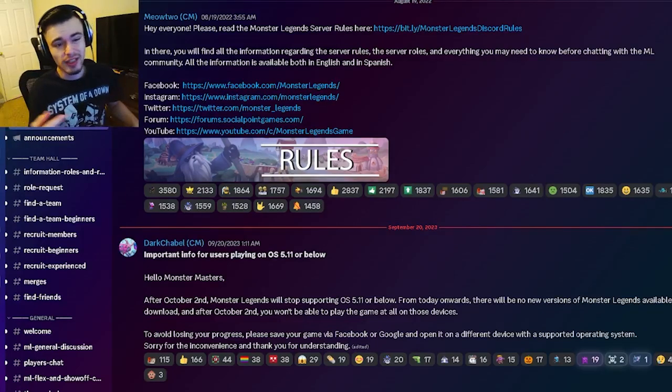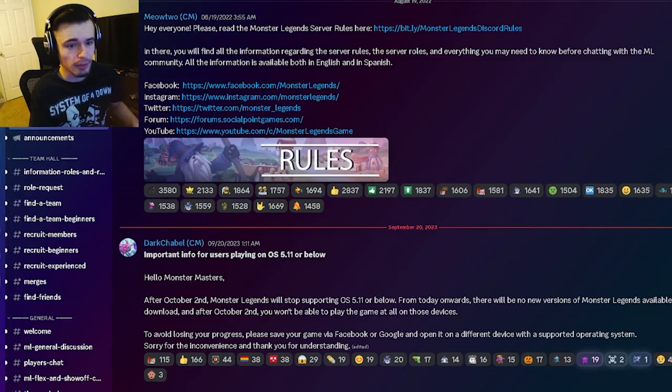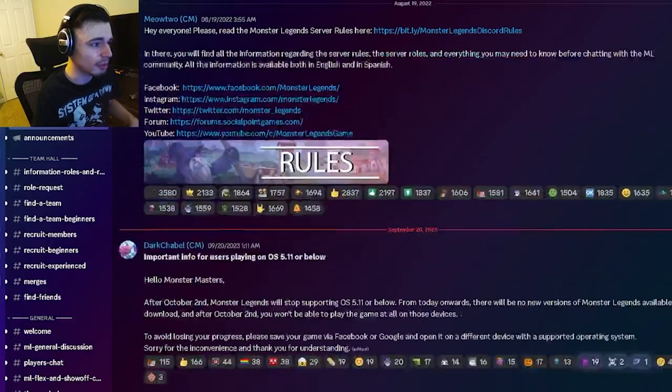You can actually join this from inside of the game. All you have to do is click on the chat option on the left, then go to Global, then click Join, and then you can pick Discord from the list of socials, which is very easy. Then you'll be brought to this screen right here.